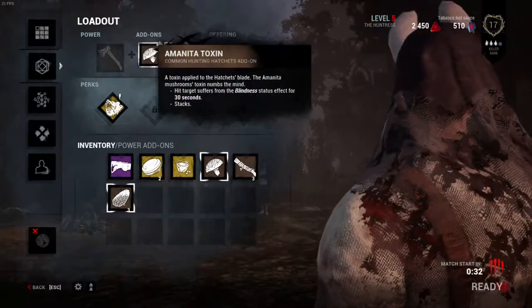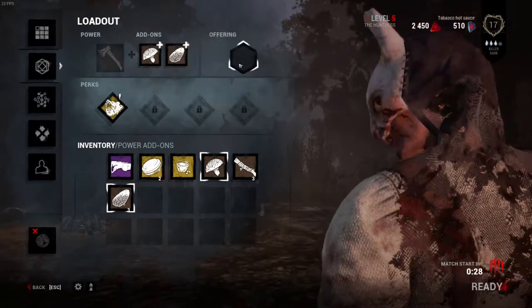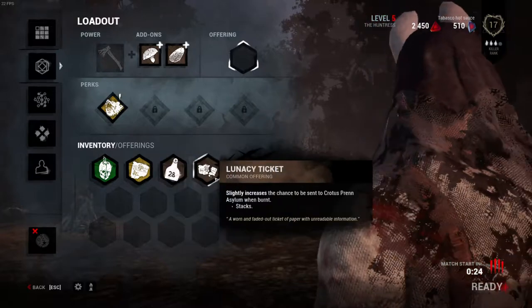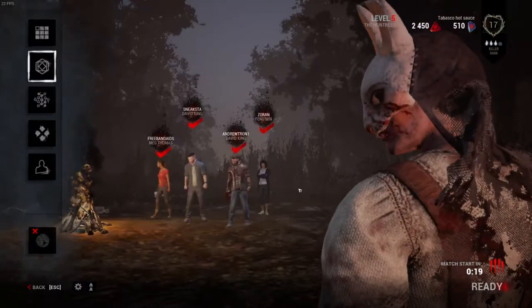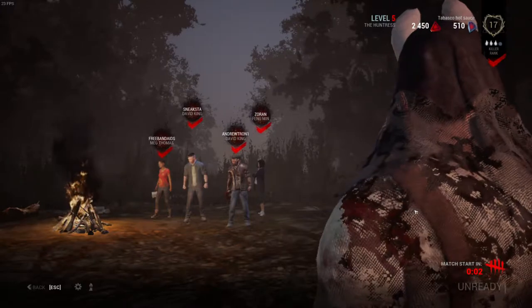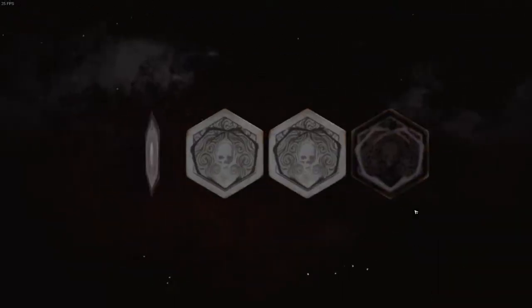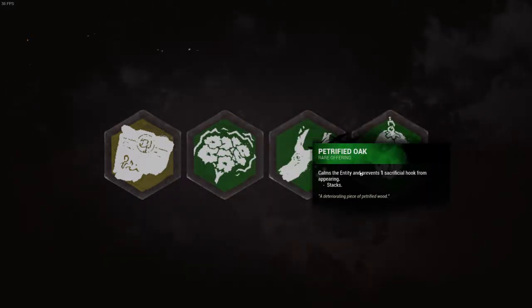I'll just throw on a couple add-ons and see what happens — I have no idea what they do. I do have offerings — let's use a Mori, I don't even care. So we're using Beast of Prey, some shrooms, hemorrhage effect, and a green Mori which will allow us to kill one survivor that's been hooked. Loading into Crotus Pen Asylum.